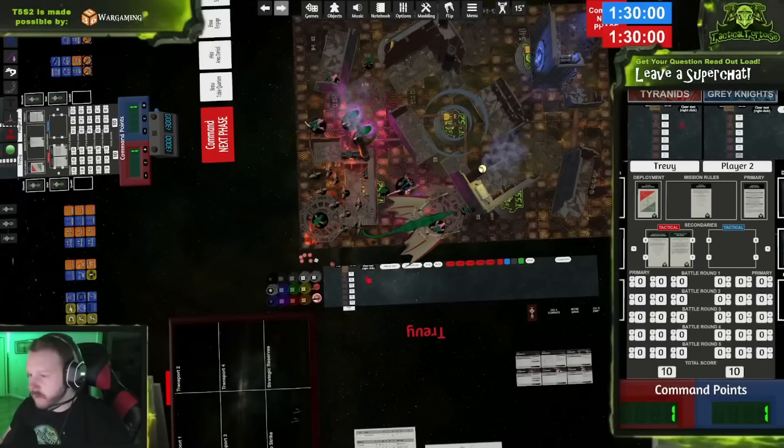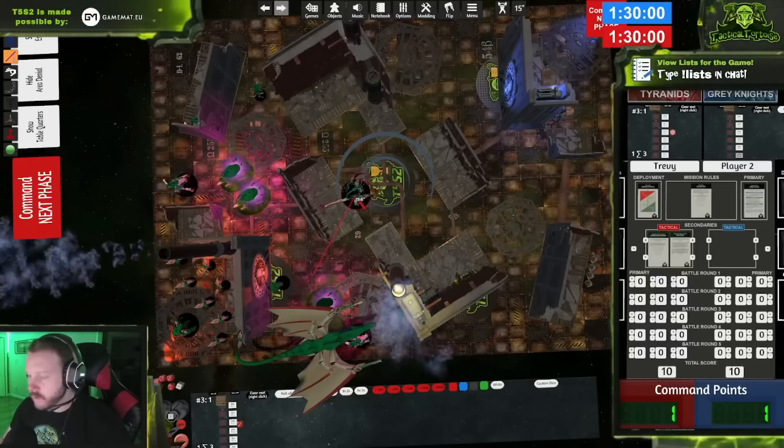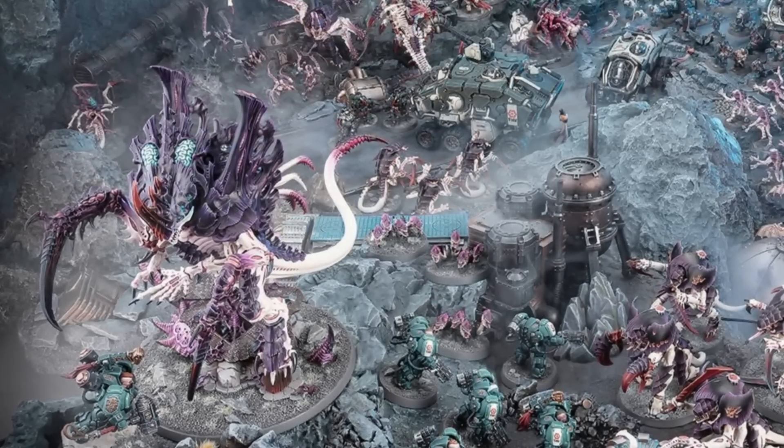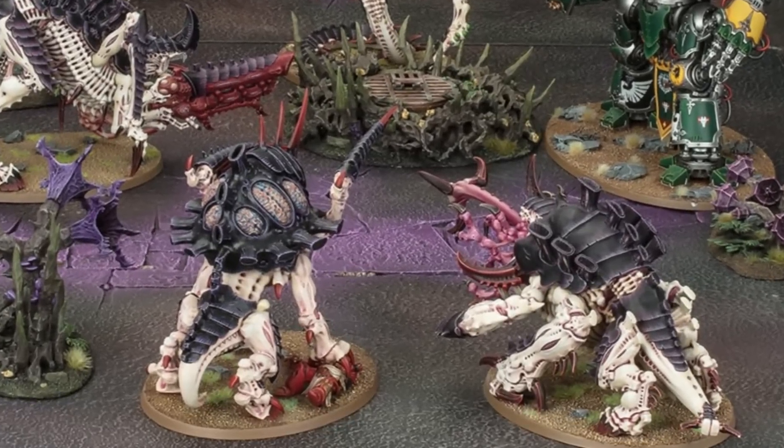This is really the primary focus — the Singular Purpose — of the Norn units. They want to choose an objective marker, absolutely establish the dominance of the Hive Mind over that area, stand in the middle, punch surrounding units with their melee attacks and ranged weapons, and shore up your objective control. This coincides with the general Tyranid game plan: a brawly faction that wants to hold the center, use lighter units to score secondaries, and attrition out opponents without necessarily pushing into their deployment zone.